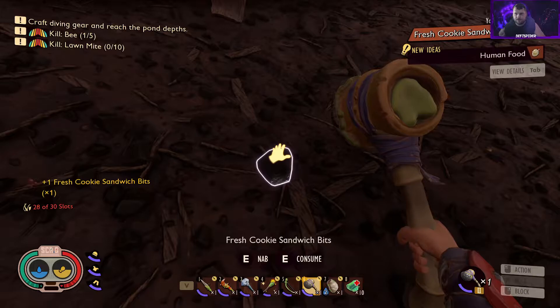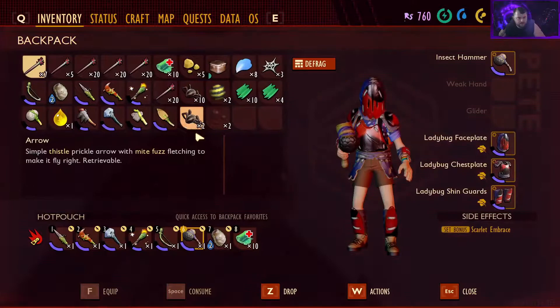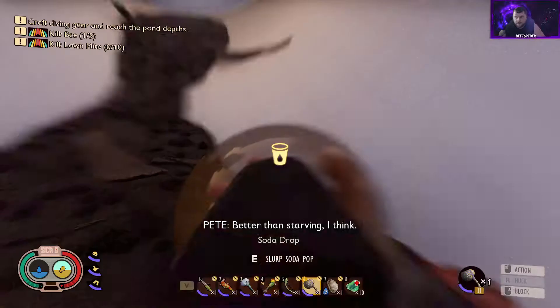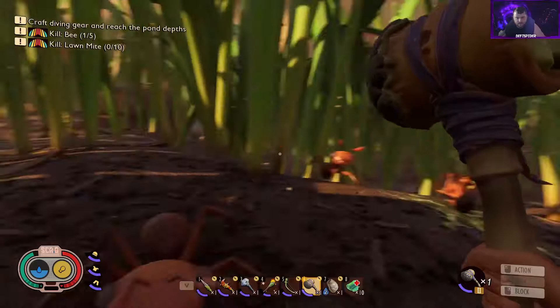That broke the whole thing. Fresh cookie bits — new idea: human food! I guess that's all we get from that — poor ants, now they're gonna starve to death. There's some soda in here too. Let's go ahead and eat some food — fresh cookie sandwich bits. That's pretty good food right there. Leave me alone, ants — I'm not sharing, it's my food.